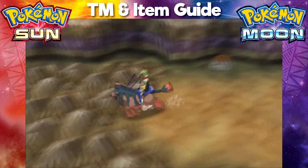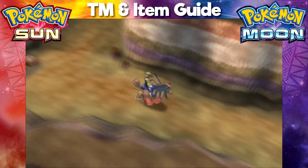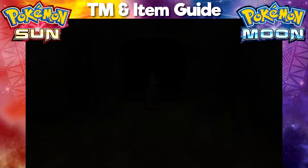Once you're in that new area simply hop on your Mudsdale to cross the rocky path, then make your way down and once you can no longer go down make your way right until you find the entrance to a cave.